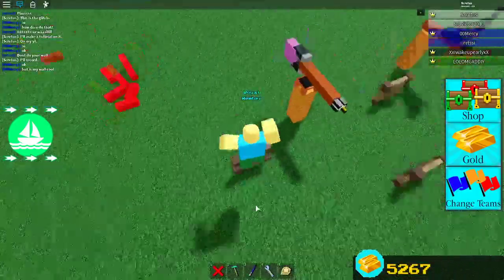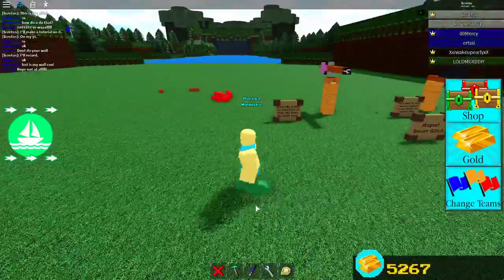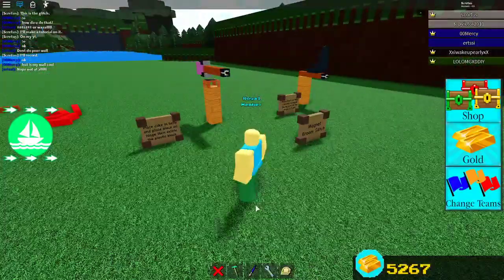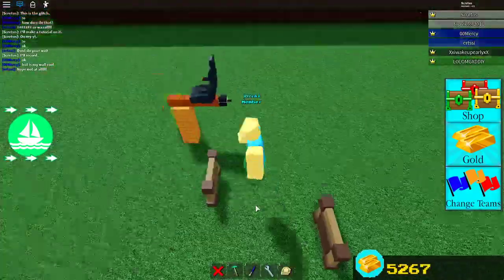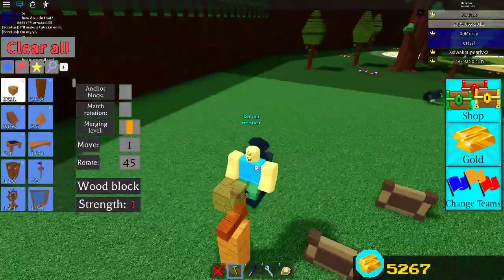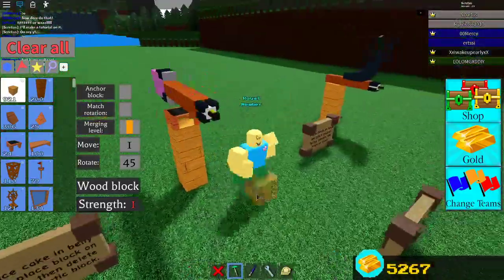Hello, today I'm going to tell you how to make this new glitch I found. There are two different variants in Build a Boat for Treasure. This one, which you can go through the doors, and this one is just for travel around the map.